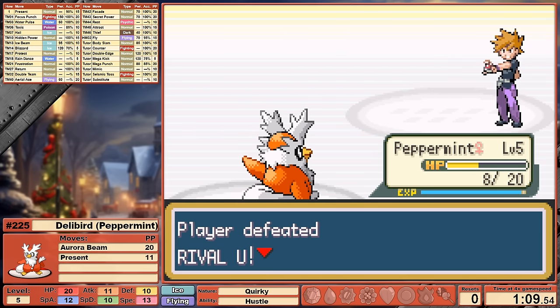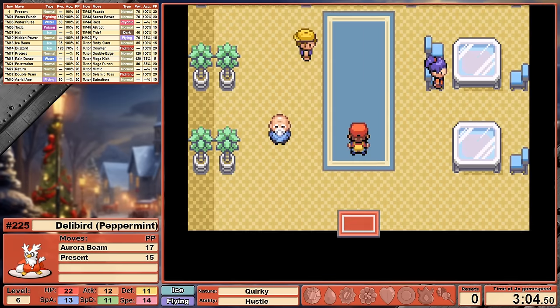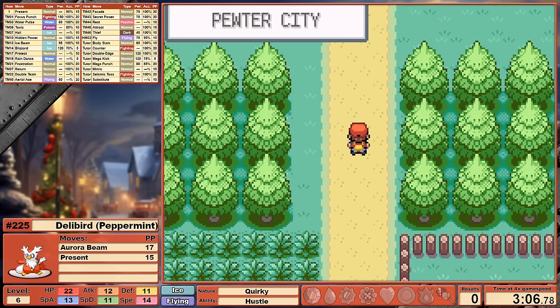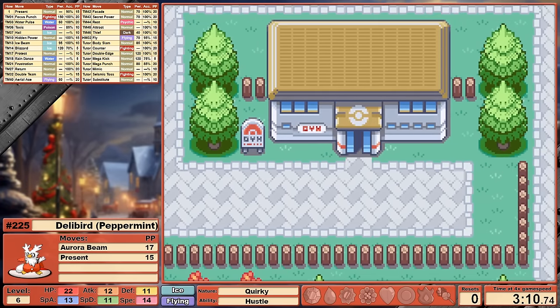Aurora Beam gives us a super effective option that also benefits from STAB. After a month of playing a ton of legendaries, I made a beeline straight to Brock without any further consideration. Let's jump back to see Spinda's path to Brock.